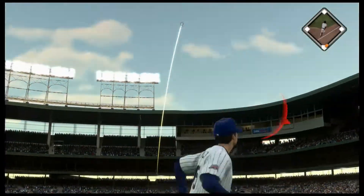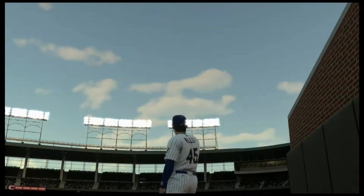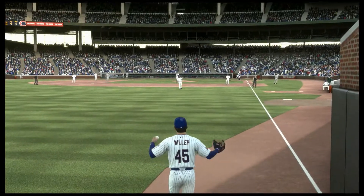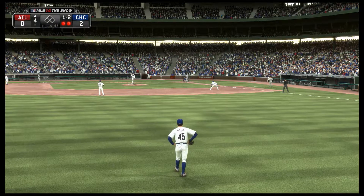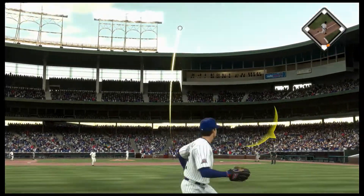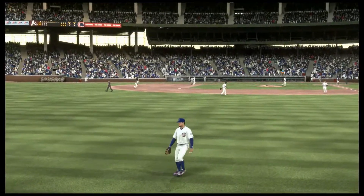In the air down the left field line and deep — and this is taken in just shy of the warning track for out number one. Now a ball hit fairly well out to the deep part of left field — Miller will get there and he puts it away to retire the batter.